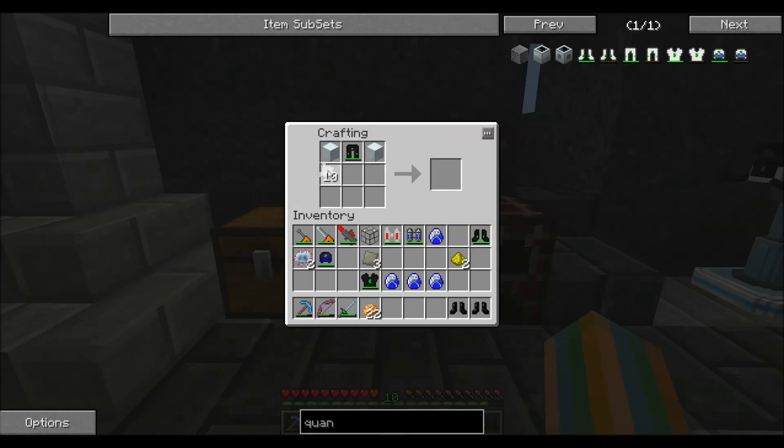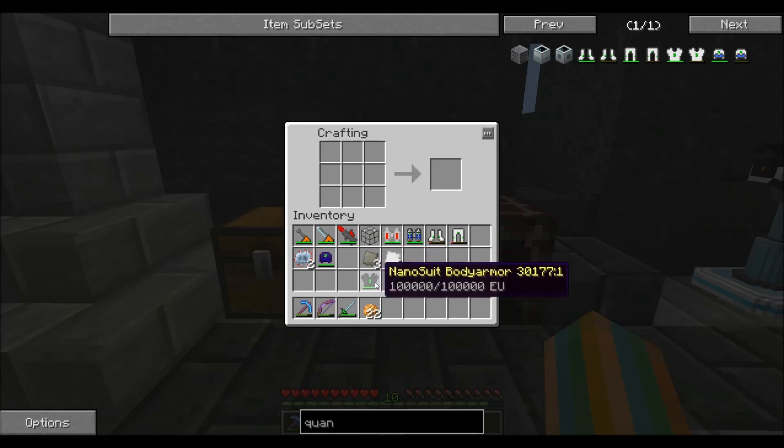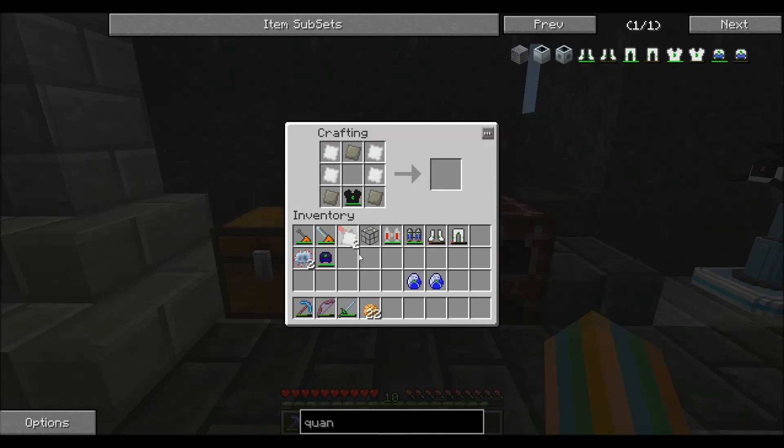Let's go with the pants first. Glowstone, Lapitron — had it backwards. Quantum pants. Boots — like so. There we go, had it backwards. Chest piece — the leaf actually goes like this. That's the most iridium-heavy part of it. There we go, had it backwards.